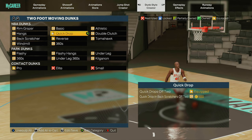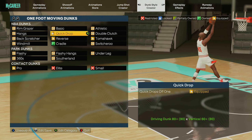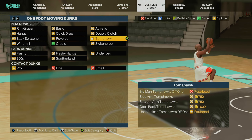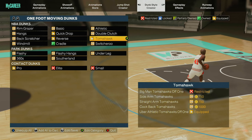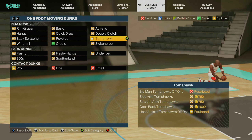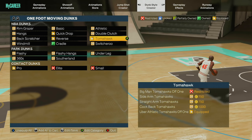Pretty much when I'm in park I use a lot of quick drops mostly. I also just added the tomahawk — the uber athletic tomahawk soft one. I heard that one was pretty good too for the limitless range, so I'm gonna try that out.